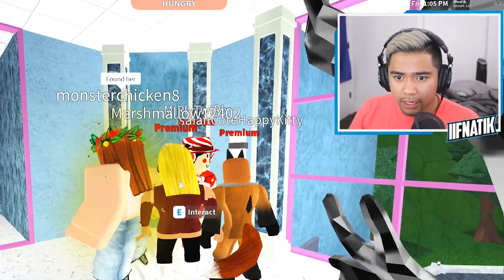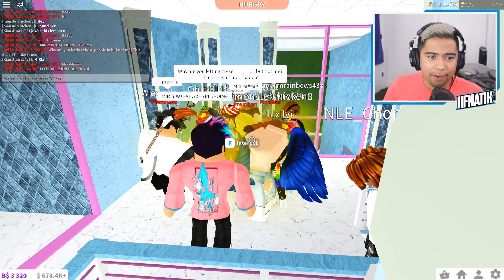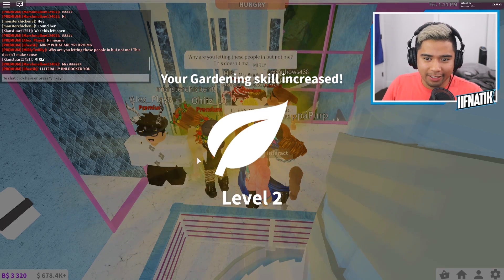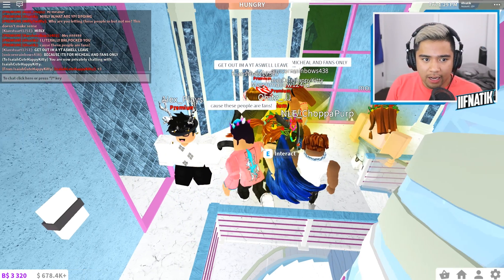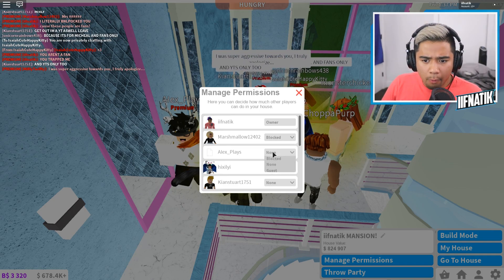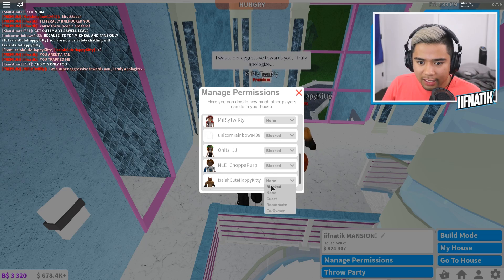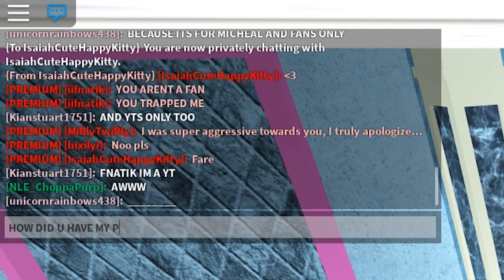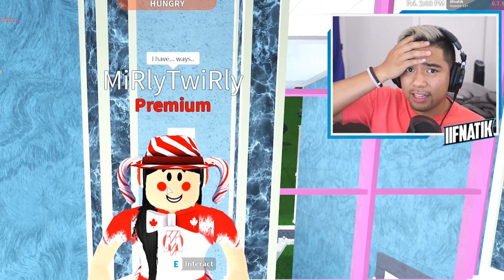Let me double check upstairs — wait, this is literally her right here. Merly, what are you doing? I literally blocked you. She says, 'Why are you letting these people in but not me?' This doesn't make sense because these people are fans. I don't even know how I got this, but my gardening still increased to level two. We got to focus on why the heck Merly is inside. I'm going to say, 'You aren't a fan — you trapped me.' I kind of want to block everyone else so I can confront Merly one-on-one. She literally left the server and then joined back so that her blocked permissions would disappear — that's so freaking weird.